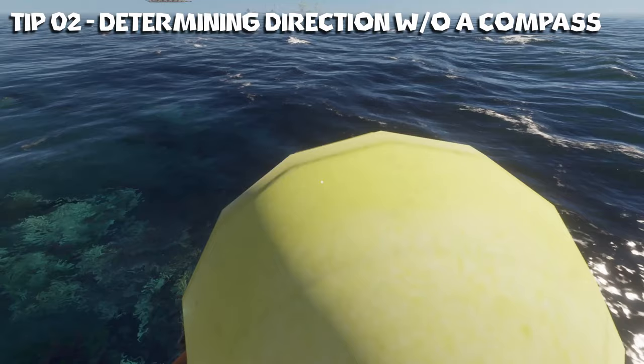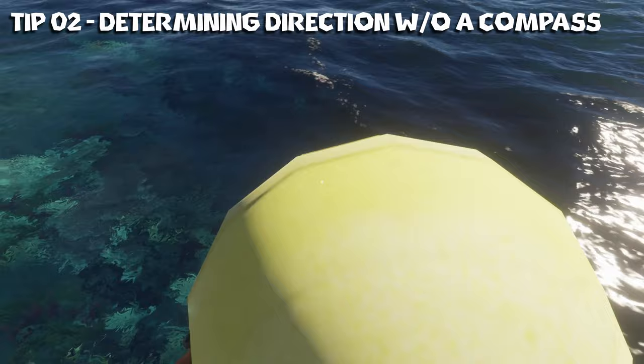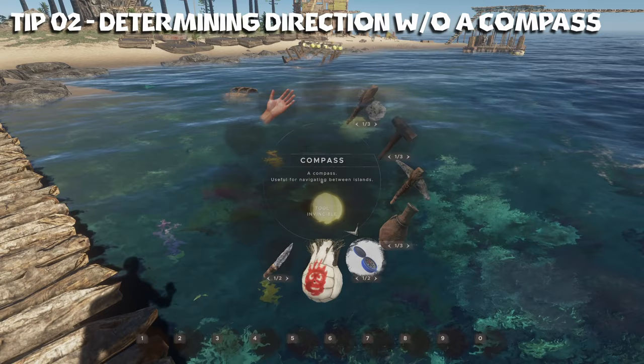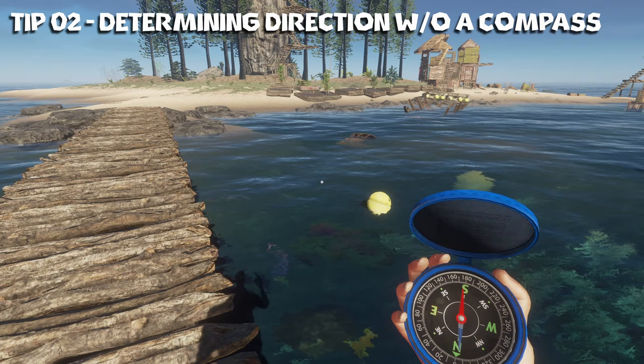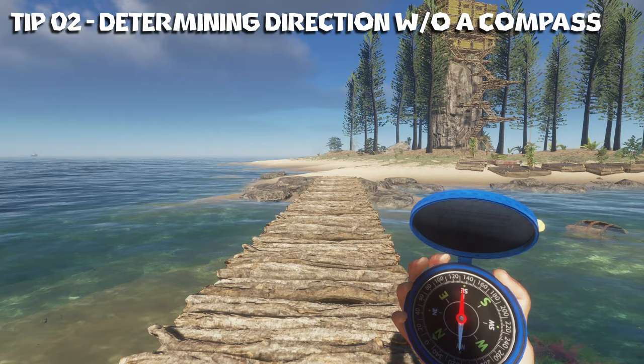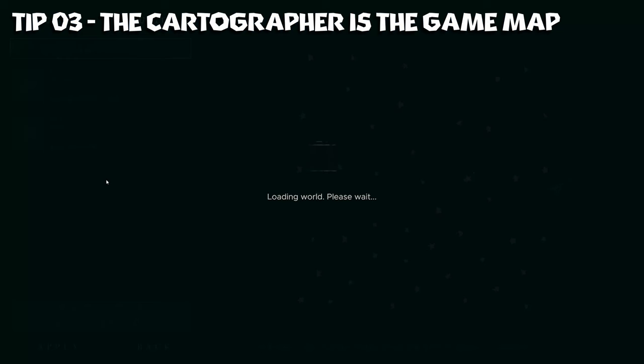Tip number two: the ocean current flows south. So if you don't have a compass and you need to figure out which way is which, you have something buoyant you can just toss it into the water and it will eventually start to drift. This works for your raft, the life raft, or even barrels. You can see it's floating that way — and yeah, it's moving south. So a good indicator. Also the sun will always rise in the east and set in the west, same with the moon. So if you ever have difficulty figuring out direction or you're playing with the no compass playthrough, there you go.